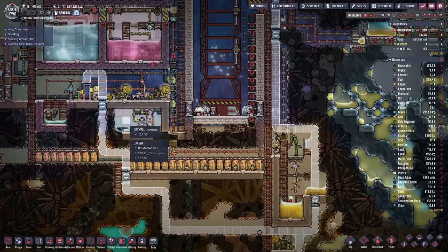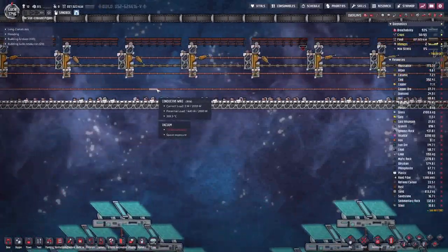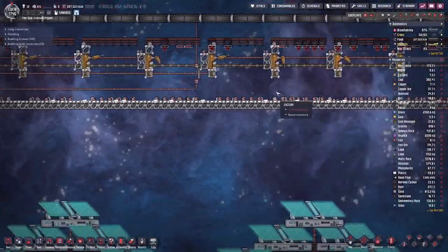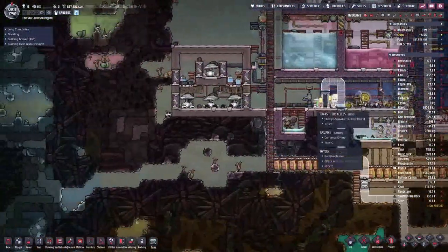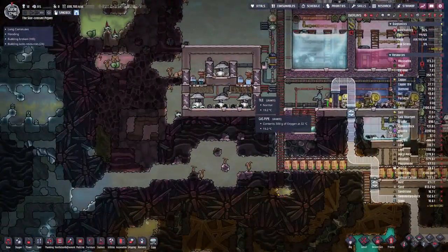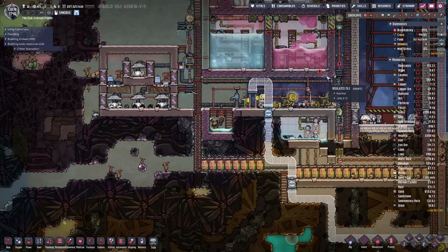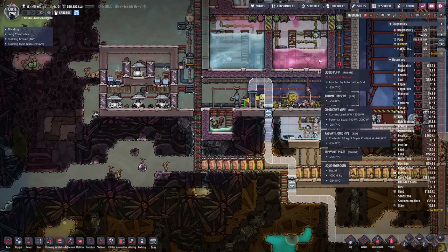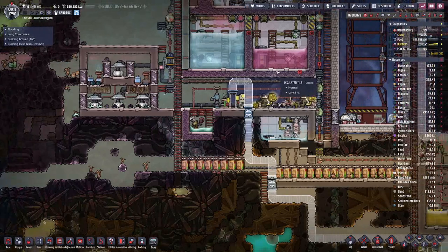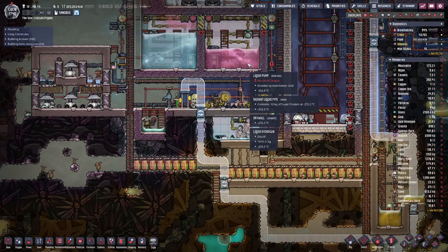We have one exit here and another all the way up to here, so they can grab whatever material they need from up here. Then I also set up a proper electrolysis setup for our tanks. And as you can see we now have enough liquid hydrogen to be able to pump things out. But we are still lacking the proper material, or enough of the proper material, to lay all the pipes.